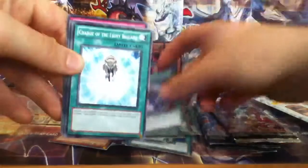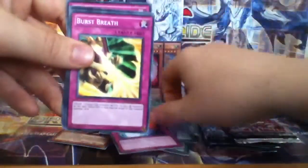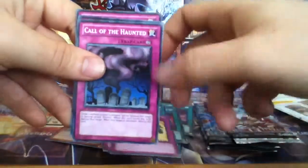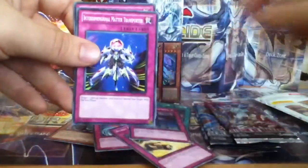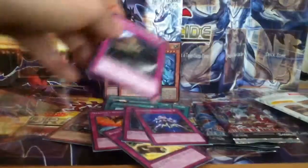DDR — Different Dimension Reincarnation, Charge of the Light Brigade, Dragon's Rebirth, Burst Breath, Call of the Haunted, Interdimensional Matter Transporter, and Escape from the Dark Dimension.